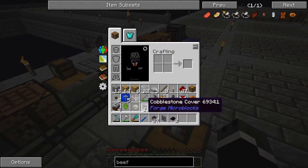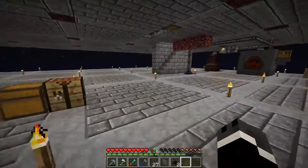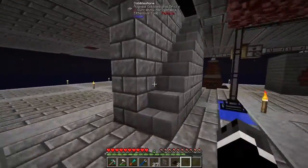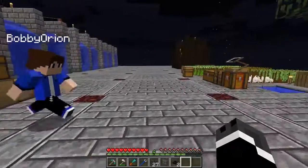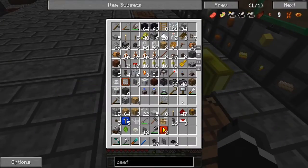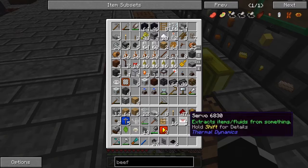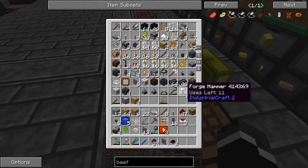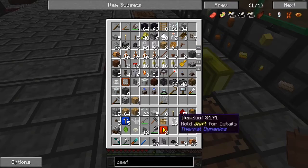I guess we need to turn it on. Let's come up here and plug it in. You can place it down and I'll get some wire. Wire connectors, LV wire, wooden posts. Let's see — if I do this, got it.